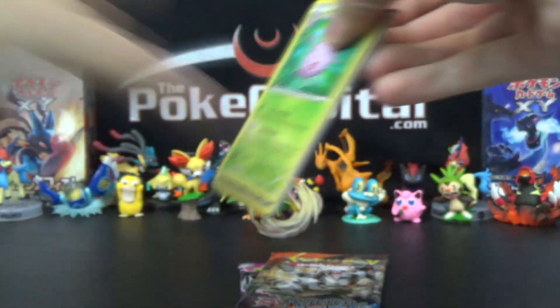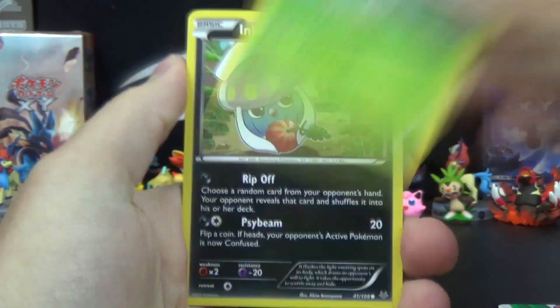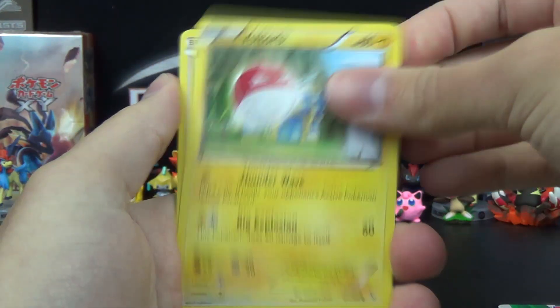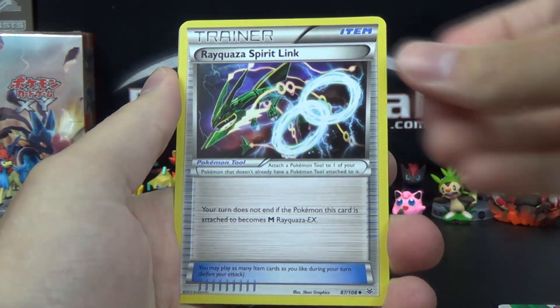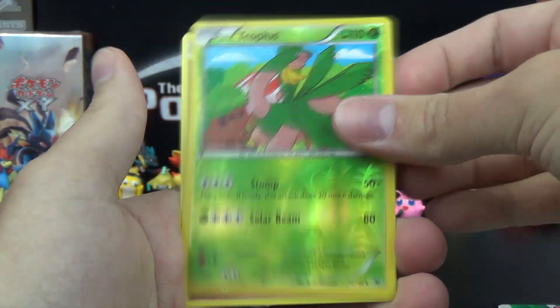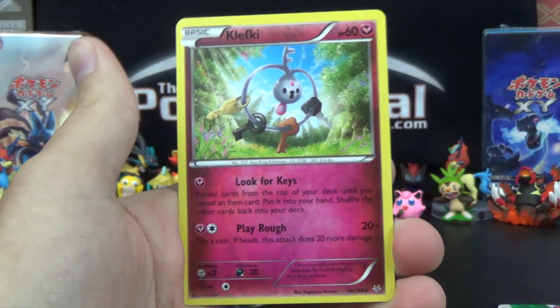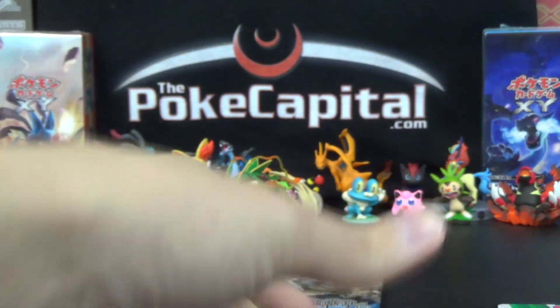Pack two, also of Roaring Skies. We've got Kaskun, Inkay, Voltorb, Spearow, Natu, Gliscor, Rayquaza Spirit Link, Skyfield, Tropius Reverse Uncommon, and another Clefki. Wow. Looking for keys — we found them, that's for sure. So a couple of dud packs there.